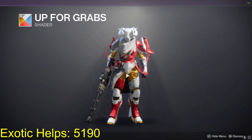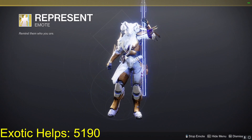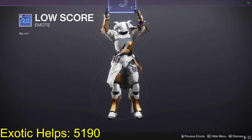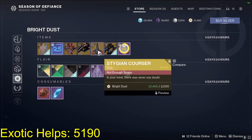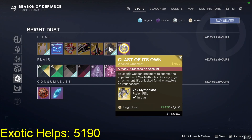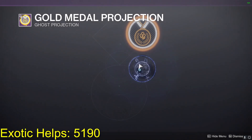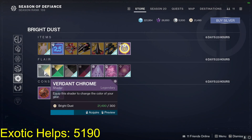Here are the shaders as well. In the Bright Dust store itself we have the Represent emote, the Low Score emote, the Sponsored Shell, the Shadow Box sparrow, the ship, as well as the Vex Mythoclast ornament. Gold Metal projection — we have some shaders I'm definitely going to pick up.